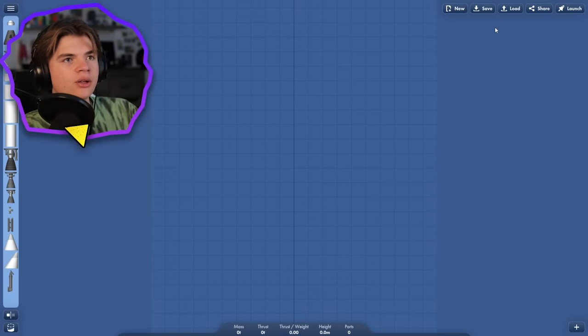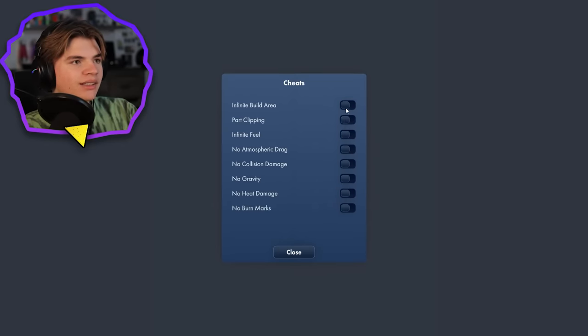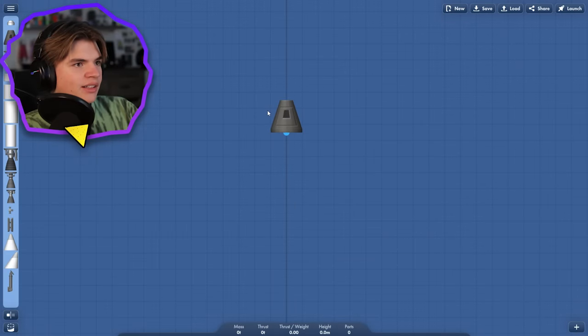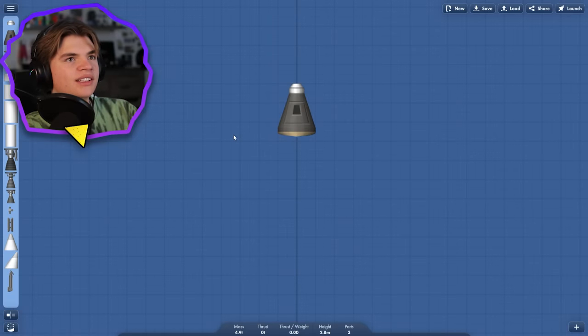We're actually going to use infinite build area just so we can get a big area, but we're not going to use any other cheese. We know we're going to need to start with this little module here — this is what's going to come back to Earth. So we need to figure out how to get a rocket onto Venus and back, starting from this.